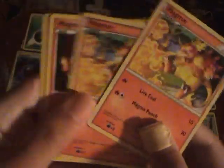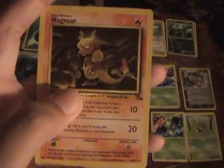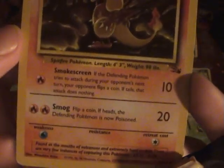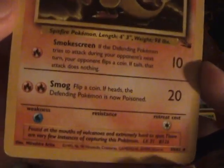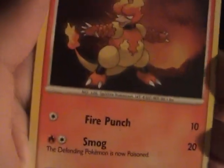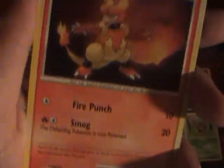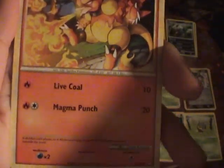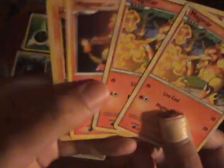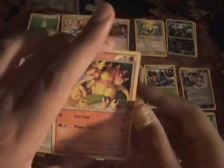Here is the Magmar I use. I have four of them. There's the Fossil Set Magmar — Smokescreen and Smog, which Poisons on a coin flip. Here's Magmar from another set with Fire Punch and Smog. And here's the Call of Legends Magmar with Lava Coil and Magmar Punch. There's also the same Magmar from Unleashed you can use. I just have two of those because I got a lot of Call of Legends and Unleashed packs.